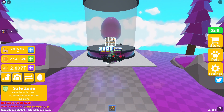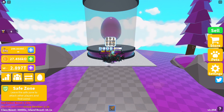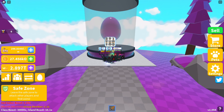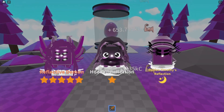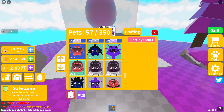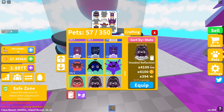I'm going to start hatching the egg now and see what pets we can get. Hopefully it's still the two times luck week from what I read on the Discord channel. As I start getting pets, I'll turn each individual one off so I don't fill my bag. I've got the one-star and the three-star.